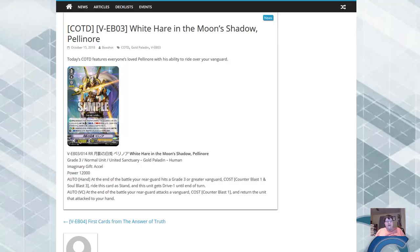So at the end of the battle, your rearguard hits a grade 3 or greater vanguard. The cost is counterblast 1 and soulblast 3. Ride this card to stand, and this unit gets drive minus 1 until end of turn. And then auto vanguard circle: at the end of the battle that your rearguard attacks a vanguard, cost counterblast 1 — return the unit that attacked to your hand.